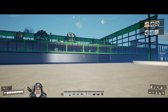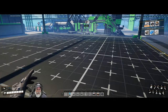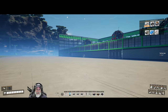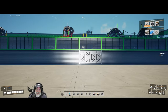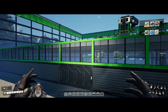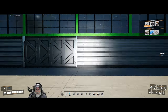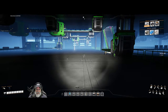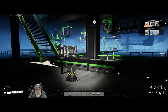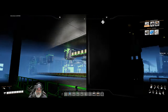Welcome back everybody to Satisfactory on the Bearded OG. In this episode we are going to set up our first plastic and rubber production. I need that product to finish out our build here. I went ahead and did the bottom floor — the logistics floor — off camera, and did the back wall and the side walls, just wanted to get that out of the way.